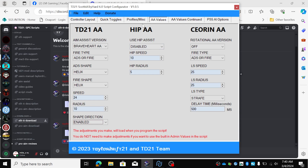I want my shape direction to be enabled. I don't use hip assist for Warzone or resurgence. If I play multiplayer I would use hip assist, and I would set the hip speed to 18 and the hip radius to 7.